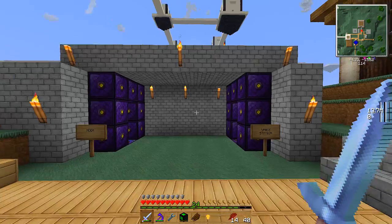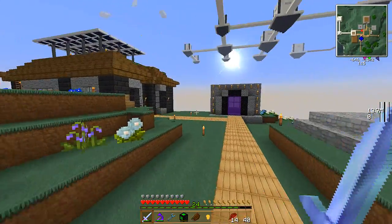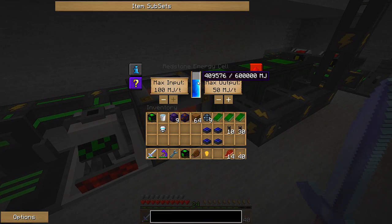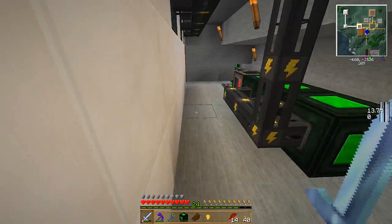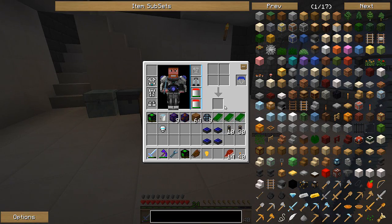I've got some of the stuff for the advanced solar panel still, but these redstone energy cubes are not charging - well, they're charging, but they're not charging fast enough. Do you guys realize how many episodes? I've gone through six, seven episodes - that's at least a week and a half. And these are not charging very fast at all. So I want to try and figure out - I don't see anything else in Mekanism that shows stuff that's higher than 120 volt for charging.